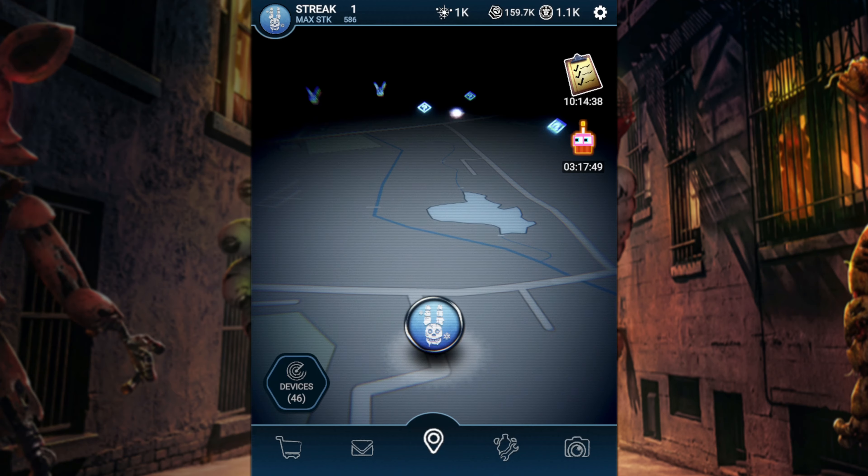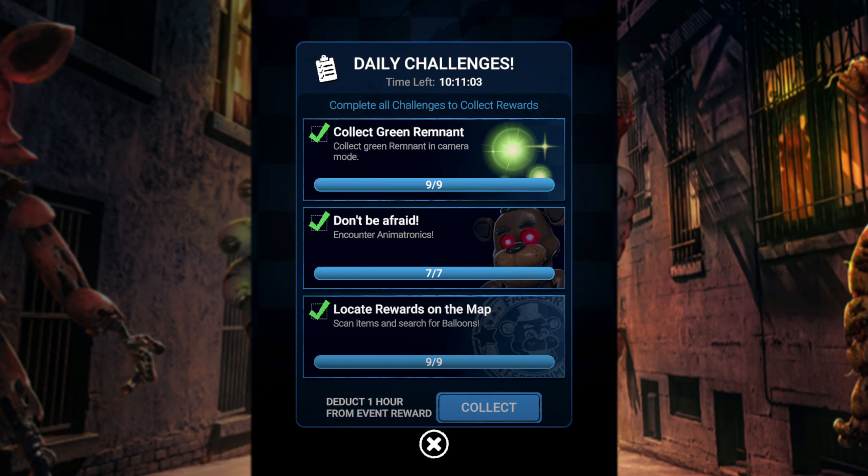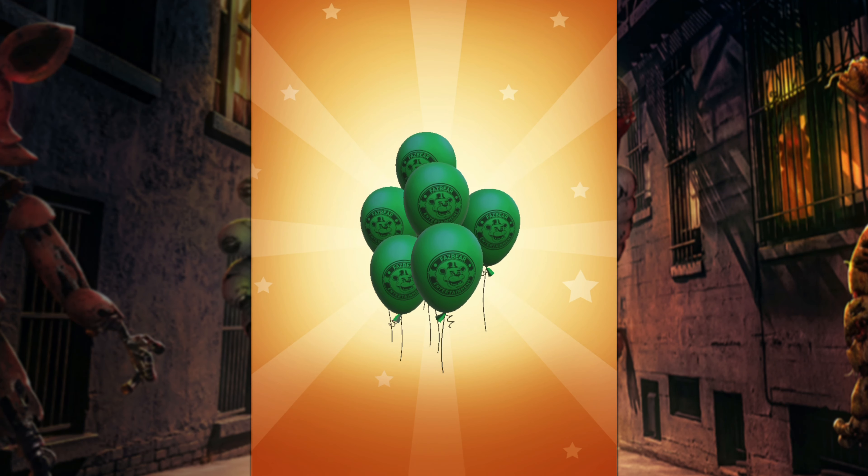And there you have it. Hope you enjoyed the little gift compilation. Look up at the top there — the daily challenge thingy is shaking, we're finished! Now the single-handed best part of each of these daily challenge things: opening them. Just a little recap: we collected nine pieces of green remnant, encountered seven animatronics, and then collected seven balloons in the map. Took a while to do that one. Let's see what's up.